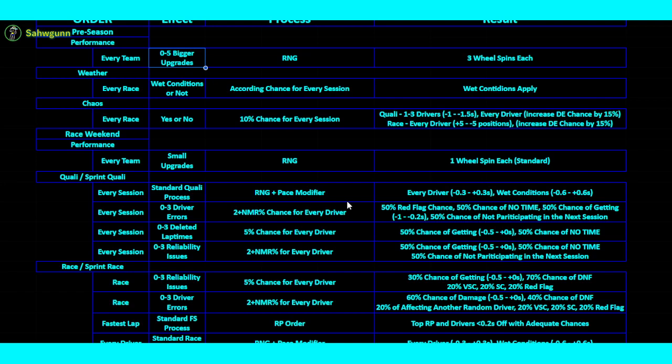It's their chance of making an error or crashing into another driver. It's a preset number I gave every single driver according to my opinion — I'm not downloading any data or asking anyone, as this is my simulation and I'm incorporating my own judgment. Drivers like Verstappen are going to have a much smaller chance number here than Perez, so Perez is going to have a much bigger chance of a driver error than Max, which is realistic.